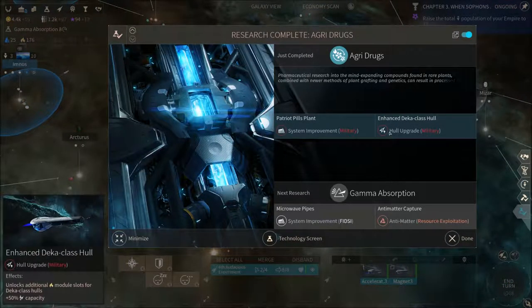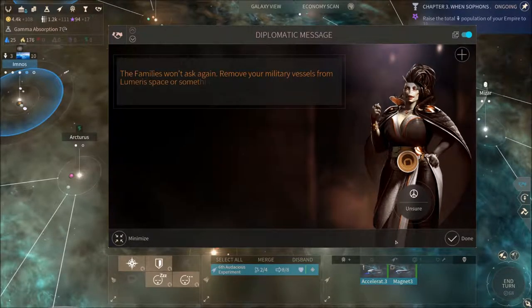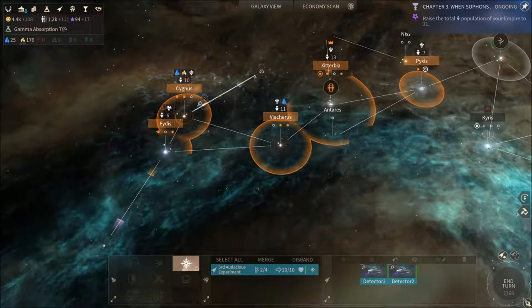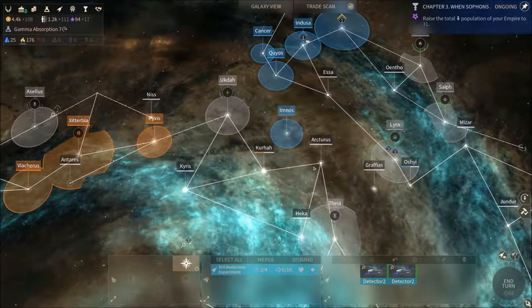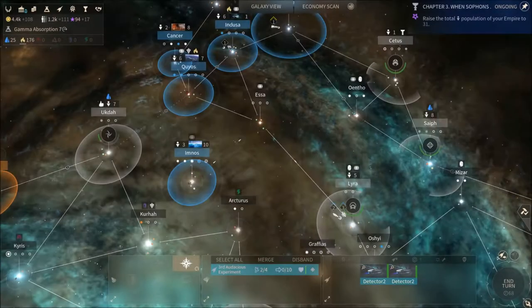We've got another couple of module slots here for the deckahole. Our ships are over here. They don't really want us over here so let's move on up out of their space. We gained some more pops.